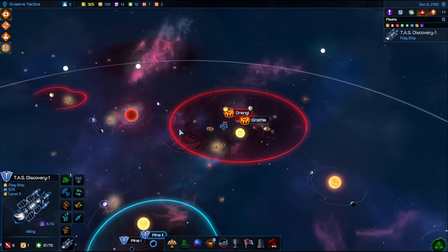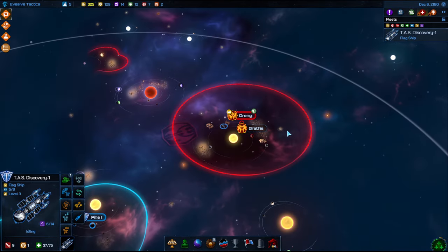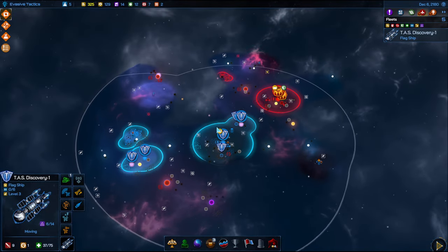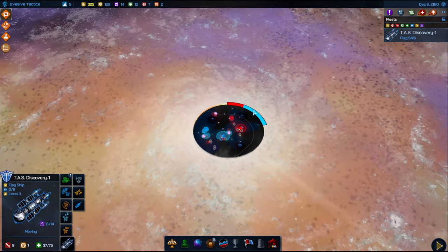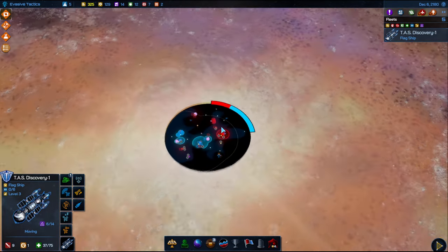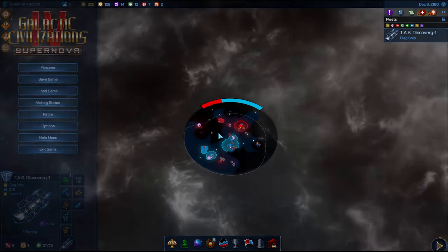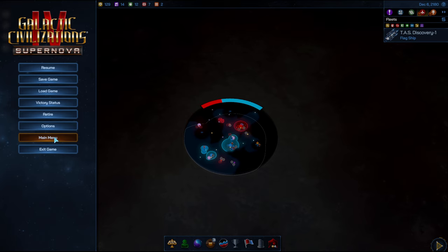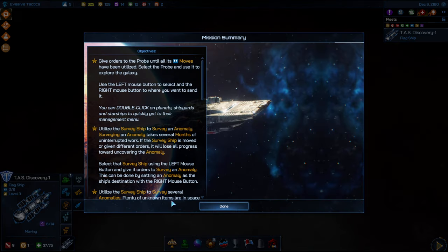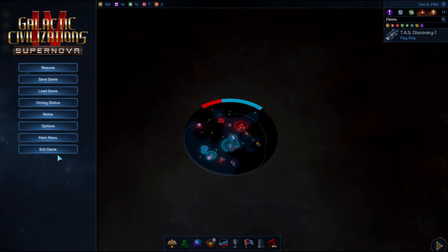I think that pretty much covers the basics — the tutorial basics. You're off to the start, this is like a beginner's guide, and that pretty well covers it. You can see where we are starting to control this sector — that's the whole goal of this tutorial, and also the goal of everything else. Let's go out to the main menu. There's always a victory status. Normally you get a kind of victory status of cultural and all that kind of stuff, but we're going to go into the main menu.